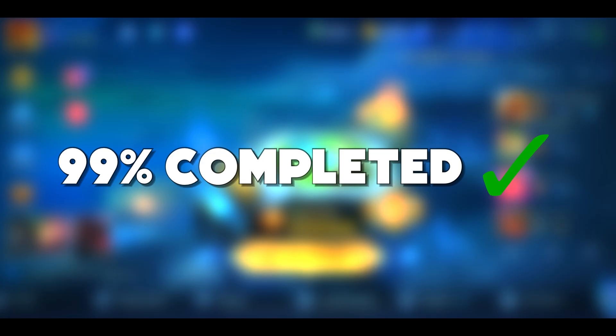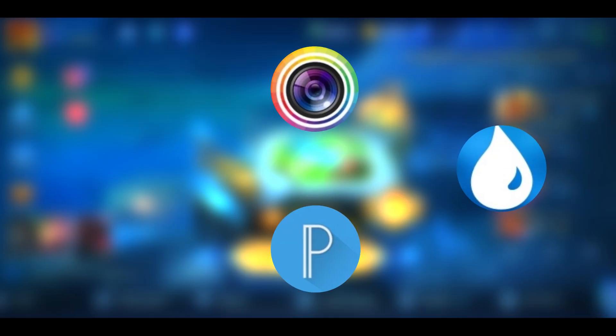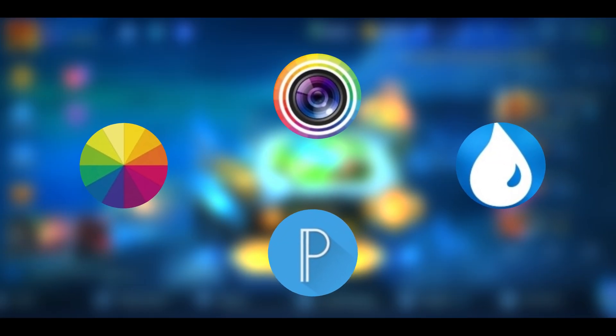Now that you have completed 99% of the work, you have to make people believe you are actually a top 1 global player. To do this you need to have Photoshop on your PC. But you don't have a PC — that's why you are playing a MOBA game on mobile. Don't worry, there are a lot of free crappy editing apps for mobile.